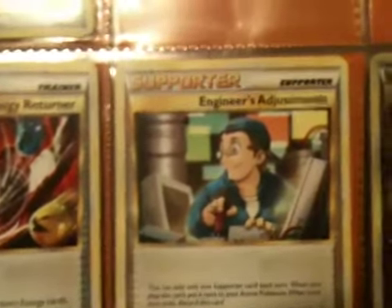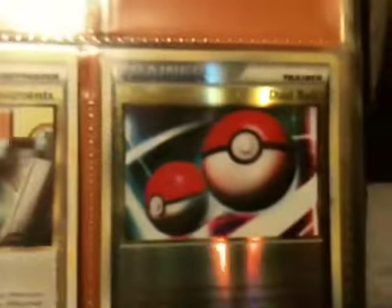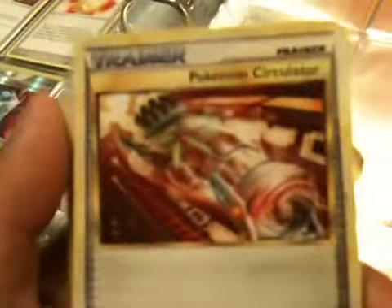So here, I'll show you all the cards that I got for the pre-release. These are some trainers I got: Life Herb, Energy Returner, Energy Adjustments, and Dual Ball. Also got Pokemon Circulator — really, really good card. Switch helped me out a lot. Interviewer's Question, another good card. Here's the whole set from here to here.